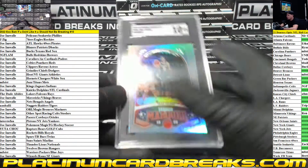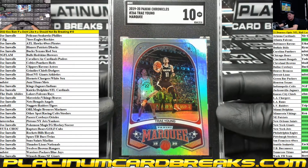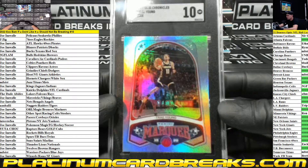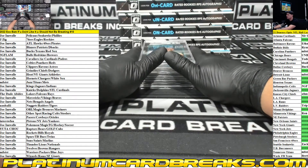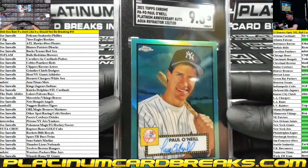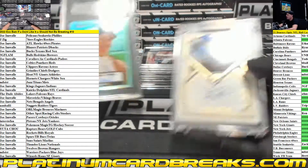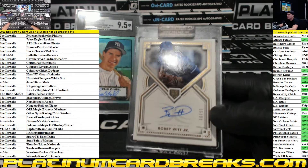Next up we got Trey Young, 2019-20 Chronicles, graded at 10. Polo Neal graded at nine and a half out of 150. Is the Bobby Witt Jr. for sale? I'm not sure if he's in the chat.